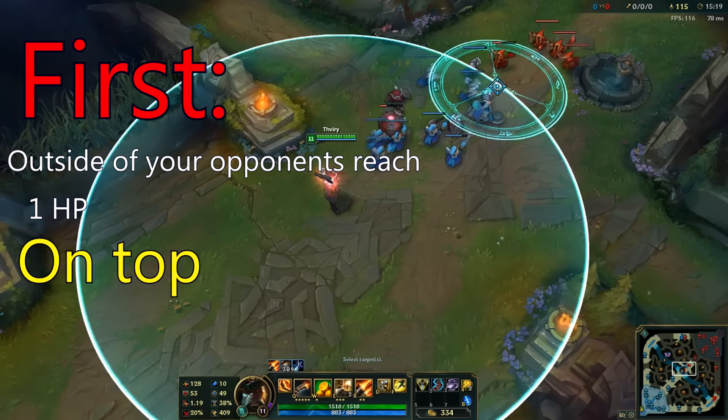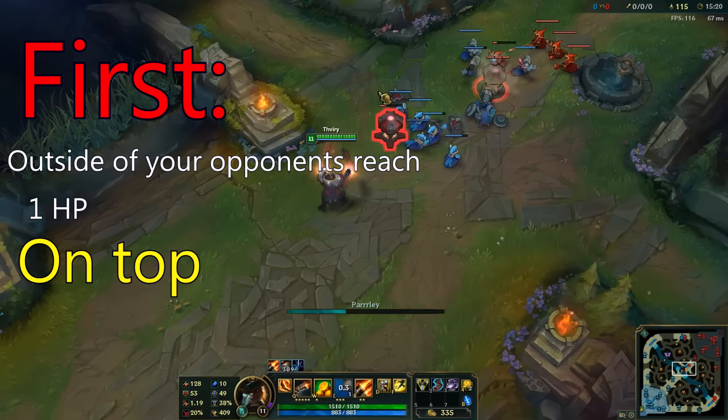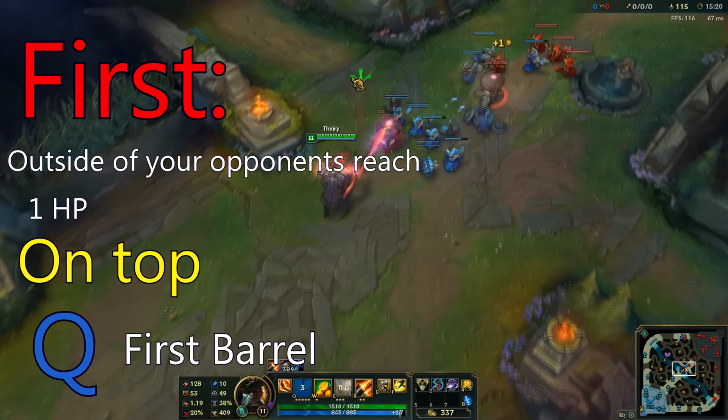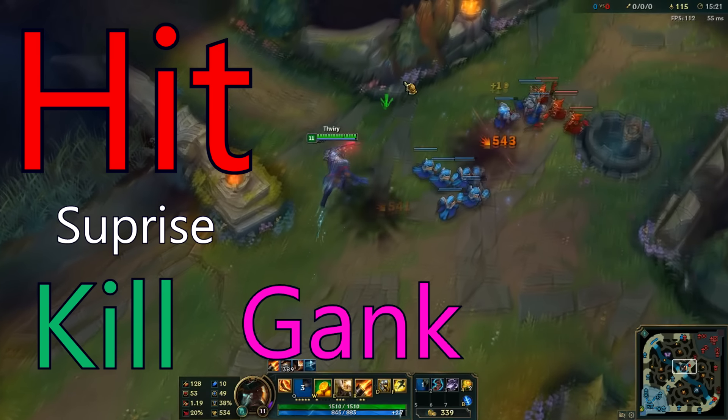Make sure they're connected, then you quickly Q the first barrel. This will allow you to hit your enemy laner or minions by surprise and can lead up to a kill or gank.